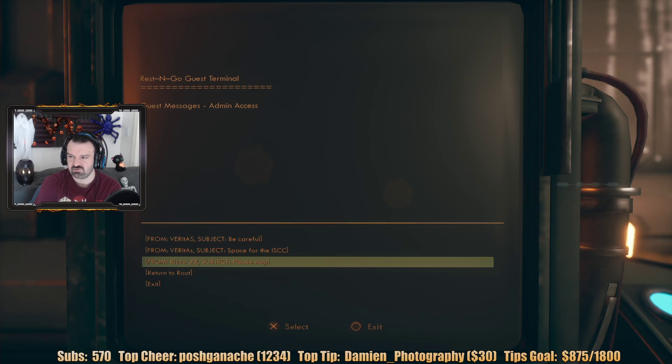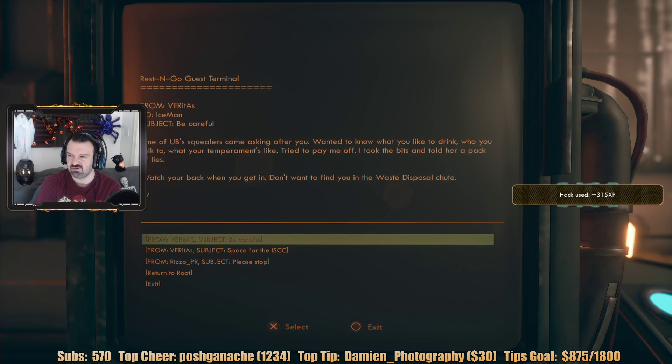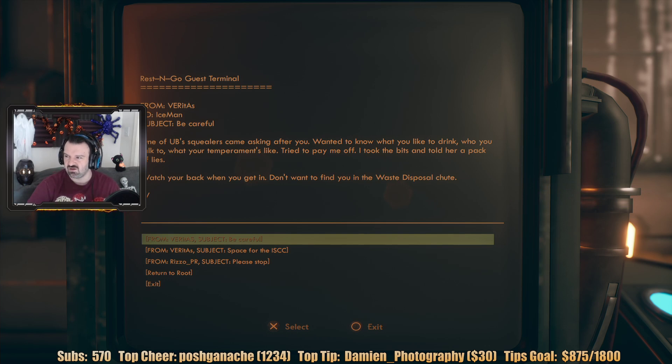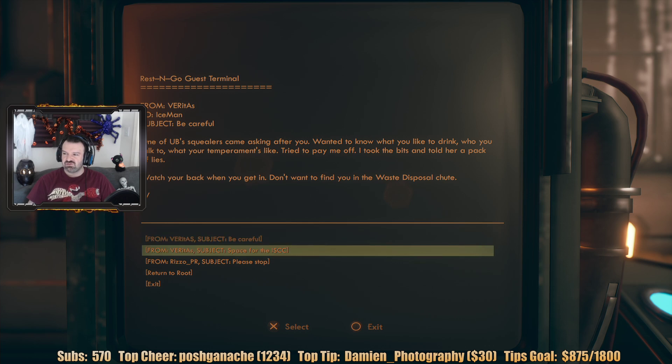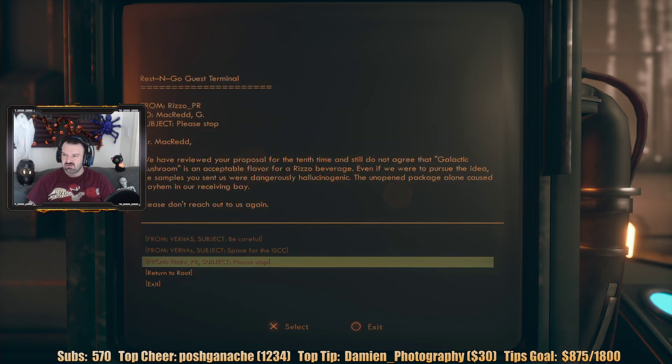Hack guest messages. From Veritas: 'Be careful — one of Ubi's squealers came asking after you, wanted to know what you like to drink, who you talk to, and what your temperament's like. Tried to pay me off. Watch your back when you get in — don't want to find you in the waste disposal shoot.' Good Austin, I heard from you you're not long hauled. 'I have a space for you — it's just a storage room, but it's quieter and safer than the bar.' Do not agree that Galactic Mushroom is an acceptable flavor for Rizzo Beverage.